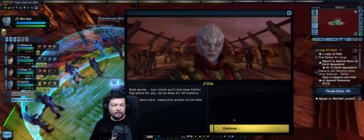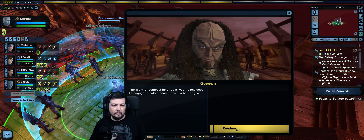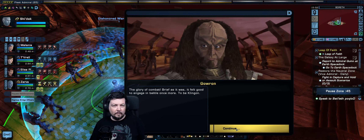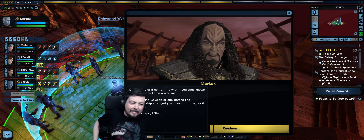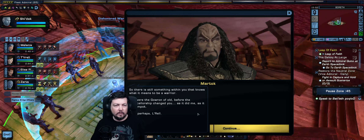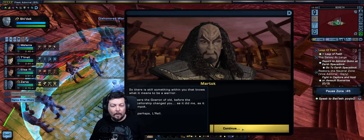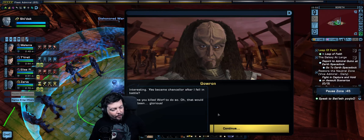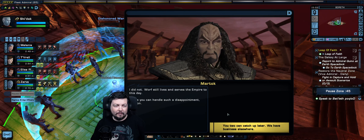'Bold words — but I think you'll find that Feklar has plans for you, as he does for all traitors.' After the brief combat, Gowron reflects: 'The glory of combat — brief as it was — it felt good to engage in battle once more. To be Klingon.' Martok observes there is still something within Gowron that knows this. Gowron was awesome — I kind of miss that character. He starts pretty cool and then he falls — he is almost an idiot by the end.